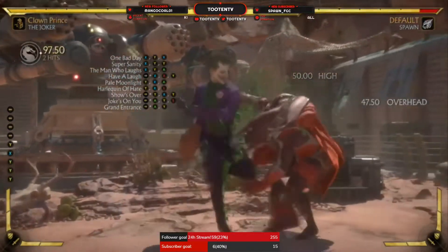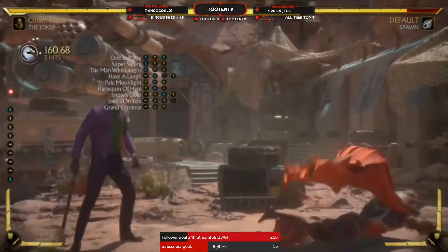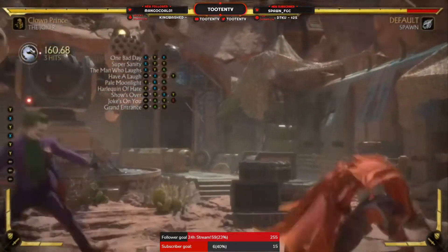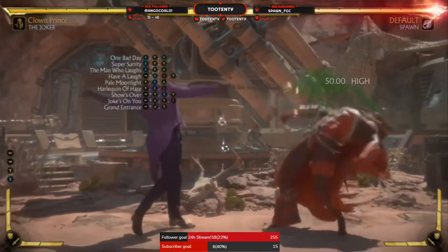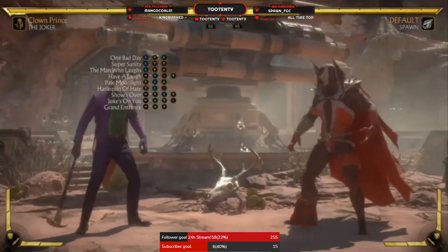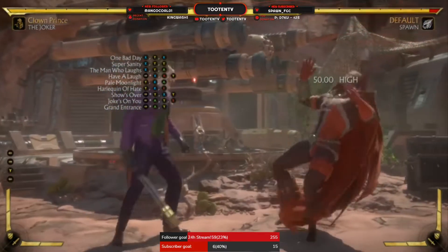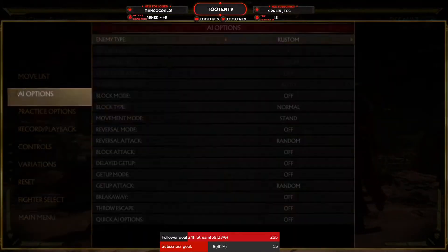And then you've got your forward 2-1-2, which I thought was another meterless launcher, but the recovery frame is too strong on it. But it is a crushing blow — if this is the only part that hits, or if it's a punish. This is going to be your neutral 'flicks' move even though it's a high. Against an opponent who likes to block, you use this mid-screen. It's a good whiff punish move — he's got good range.